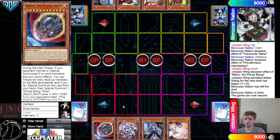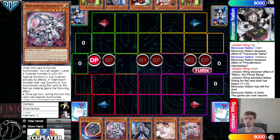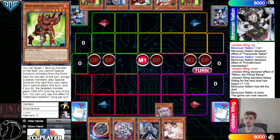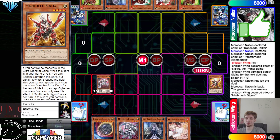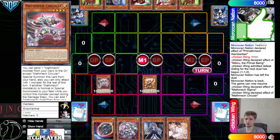Now we're going to see Chicken Wing go first. Opening hands: Nib, Diameter, Bell, Ash, Circular, Circular. Circular plus Diameter is a pretty good combo. They have Addition, Ogre, Subtraction, Bell, and Addition. Main phase — activate Circular — dump Sigma — special summon out Sigma — effect to summon itself out from graveyard. Circular effect — go search for Super Factoral.